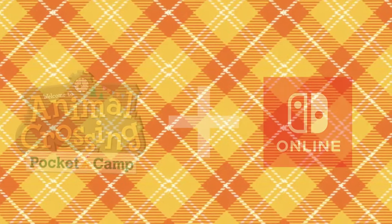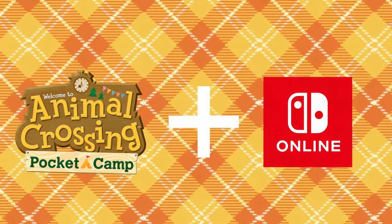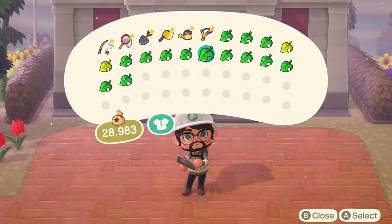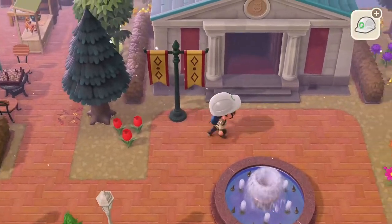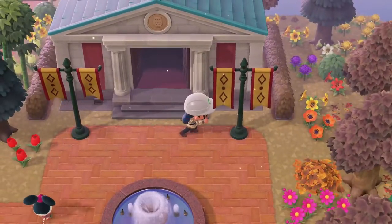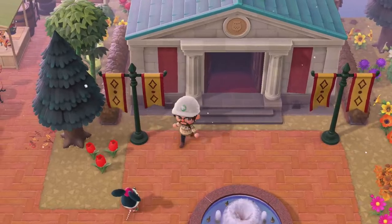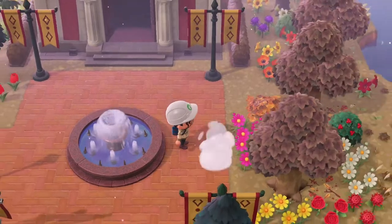Some of these can be obtainable when you link your Animal Crossing Pocket Camp app with the Nintendo Online app. To start, let us get our paths all sorted and then place the fountain in the center. After that, place the marketplace decorations on each corner. It's looking pretty good, so let's keep going and add in the garden benches.